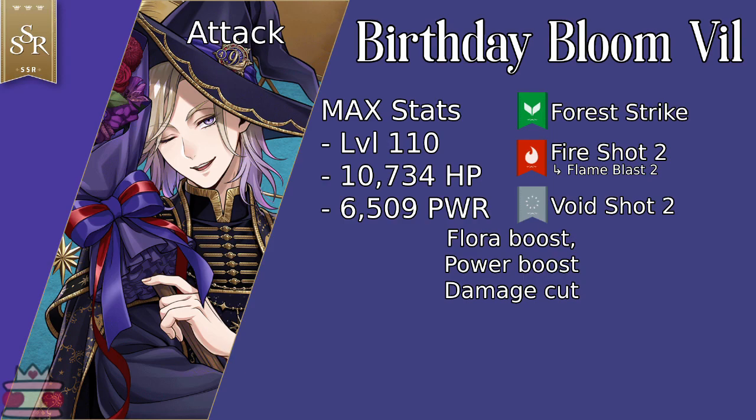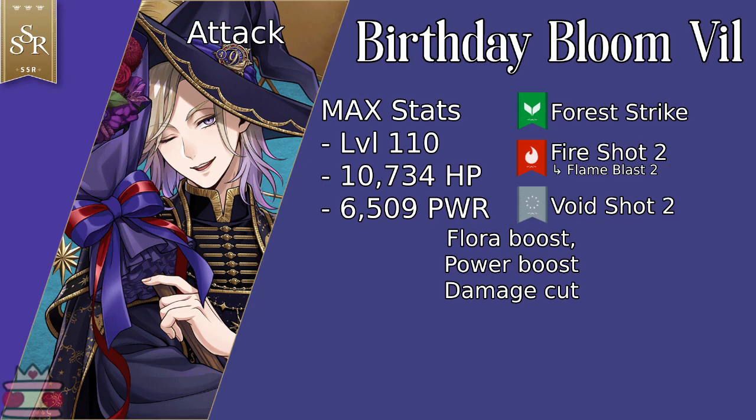On spell 3, he starts out with nothing. At level 5 he gets a minor Power Boost to caster for 1 turn, and at level 10 he gets an additional skill: a minor Damage Cut to foe for 1 turn. His duo magic partner is Jade, who gives him a modest HP boost. His other buddies are Ruggy with a minor HP boost, and Sebek with a minor Power Boost.